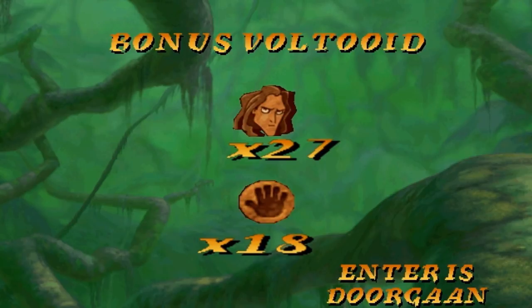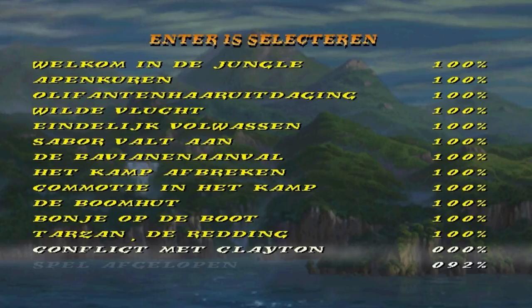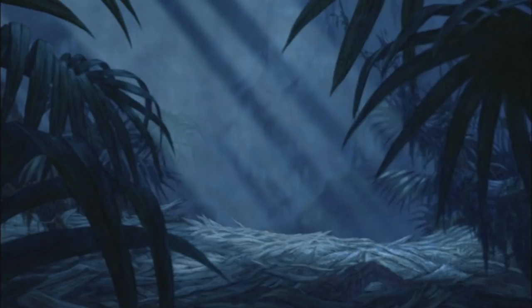Let's go to the completion screen. Here we are: 92% completion rate in total, everything 100% so far. The only thing that's left is the final level against Clayton, and after that I'm gonna wrap up the series because this will be the end of this walkthrough series. Not before I do some other extra things as well, but that will be for the final part. Hopefully you've enjoyed this. Like and favorite if you like the content, subscribe to our channel, and I'll see you again next time for the final episode. Peace.